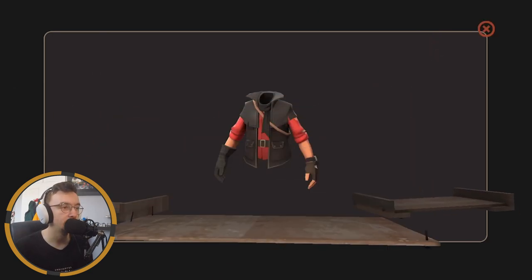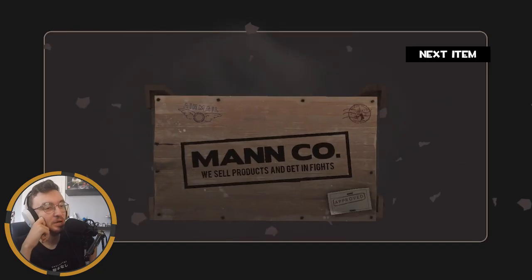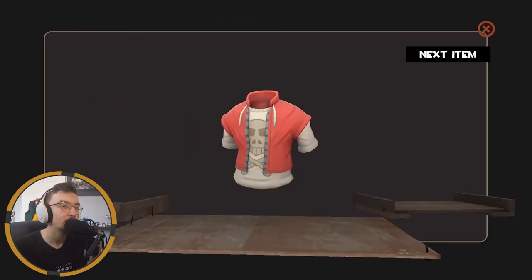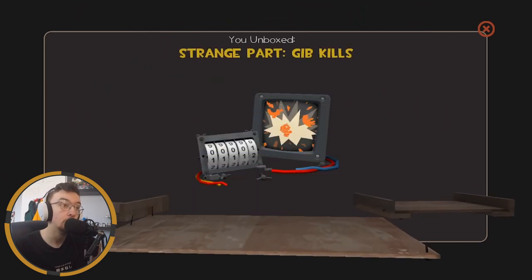See if we get any bangers — come on! Just as I said that, we got one I like. I have to mess around with my Sniper loadouts and see if I can make it work because it is very cool, but I have a feeling I might not be able to, which is a shame. Come on, give me something good! We got the Imps Imprint — and a strange part, that'd be good for like a Classic I think.